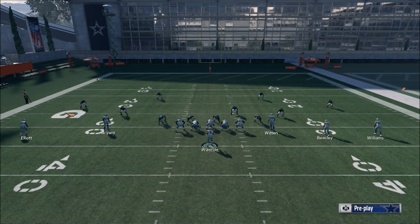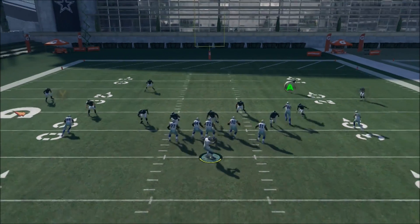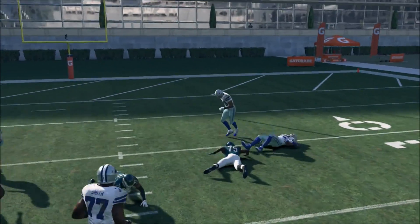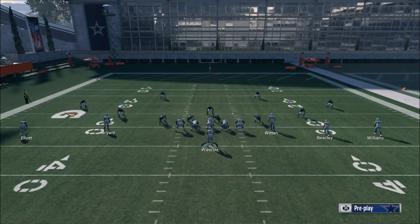My thumbnail designer actually showed me this play. I thought he was just bullshitting, but this play may actually be the best play in the game. As you can see right there, Jason Witten. All you want to do to make adjustments on this play is put your tight end on either a drag route or a slant route.